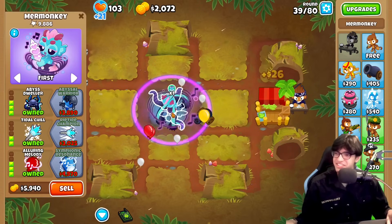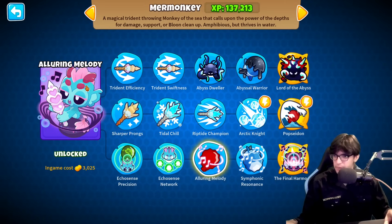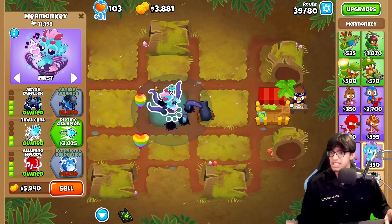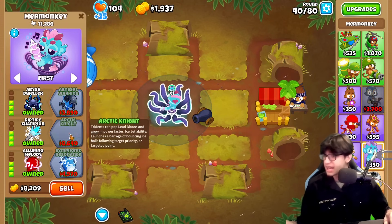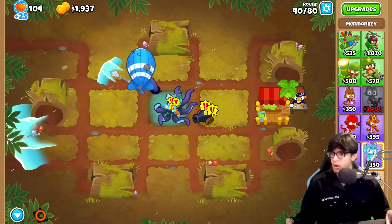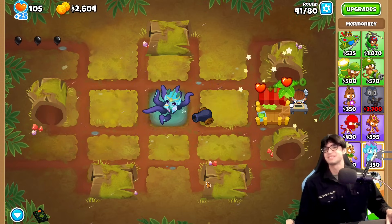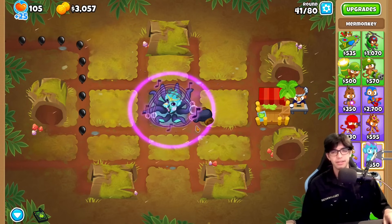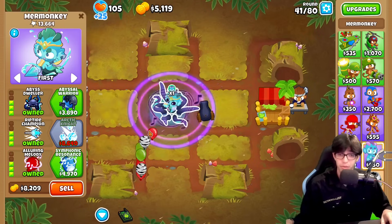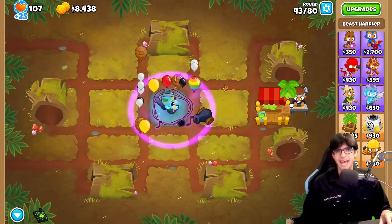We're putting down Benjamin next to this 3-2-3 farm. This looks so sick — this guy has like a little pink crown on him from the alluring melody, but it's on top of the abyss dweller. We've got a MOAB coming up, so let's go for that riptide champion. We should be able to handle this MOAB pretty well with Ben's ability. The ceramics are still circling around and we're destroying them. Thinking about it, Ninja Kiwi should definitely add a tower that can be ultimate cross-path in vanilla — if you could get a 555 mermonkey in vanilla, that might make it an actual viable tower.